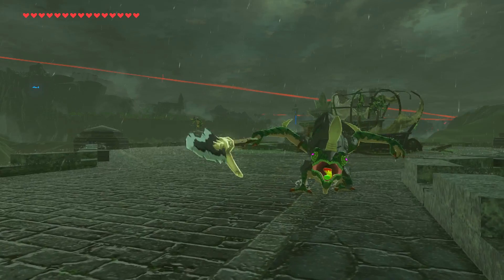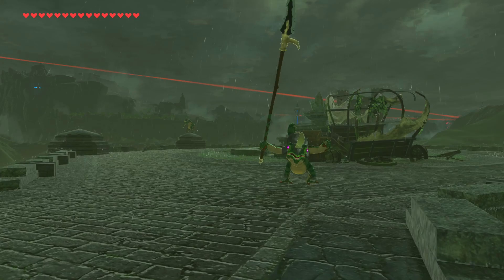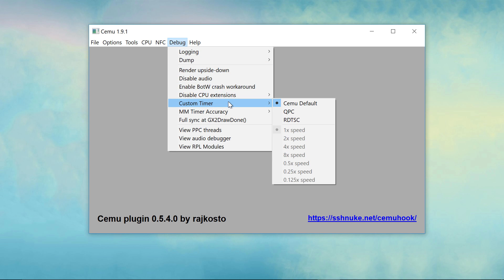If you saw my earlier video about the Breath of the Wild stutter fix using Raiko's EXE timer, the newest version of SimuHook now has that built in — and much, much more. Let's take a look at the new timing options. You'll find them in the Cemu menu under the Debug option after installing SimuHook 0.5.4.0.